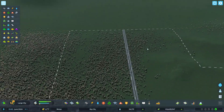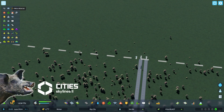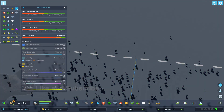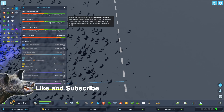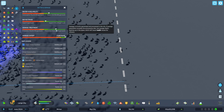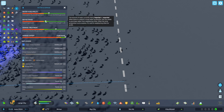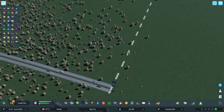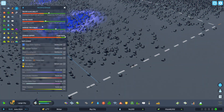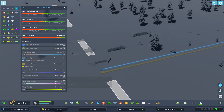We've got water coming out here, and we are trading water — we've got water exporting. We're still good on our water supply, still in the dark green. I don't know about exporting sewage — sewage treatment, sewage export. We've got both lines.